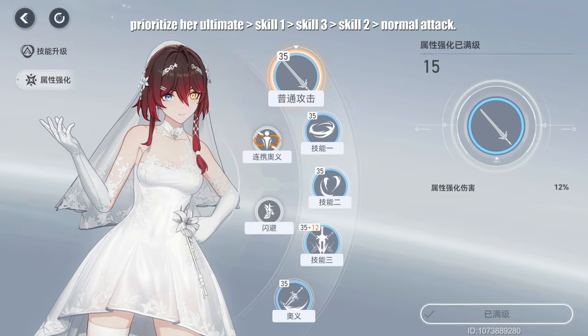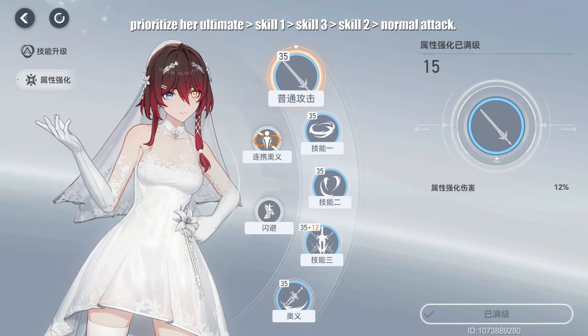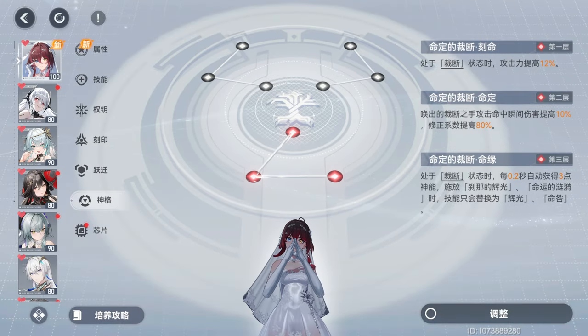Prioritize her ultimate, skill 1, skill 3, skill 2, and finally normal attack. For Aether codes, 3 red is your recommended DPS line. This increases damage dealt in judgment mode by 12%. When attacks from the Hand of Judgment hit, instant damage is increased by 10% and modifying level efficiency is increased by 80%. While in judgment state, she gains 3 Divine Grace every 0.2 seconds. In addition, skill 1 and 2 will always cast their third stage, ignoring the priming requirement.